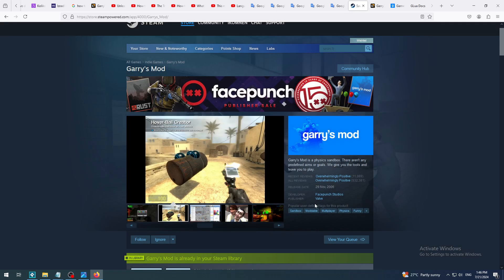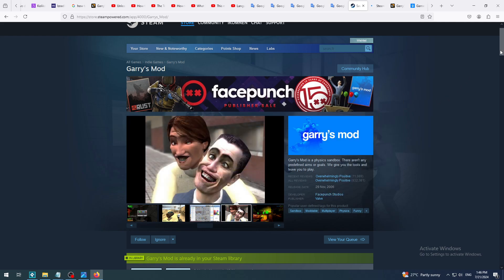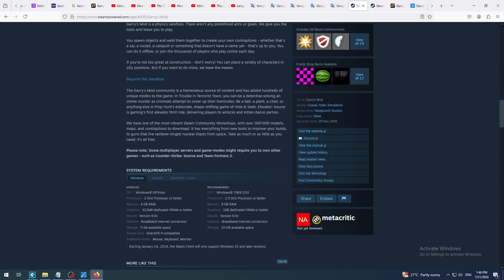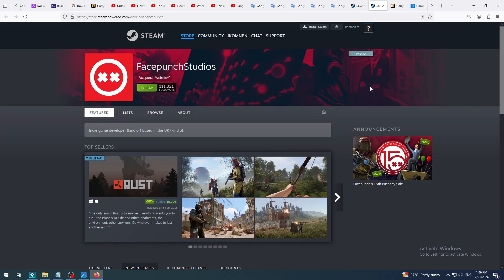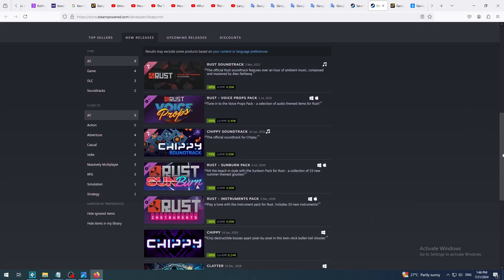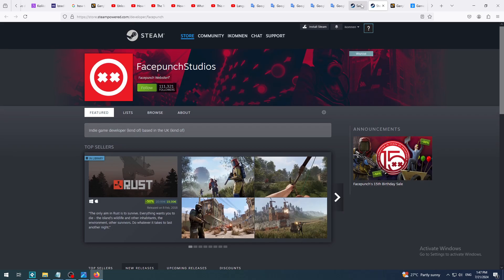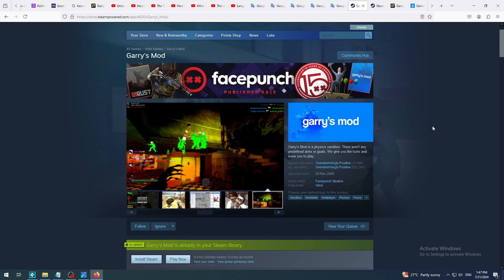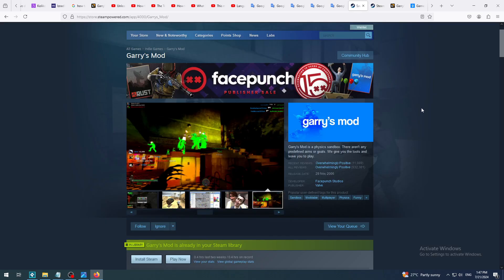The engine is actually the Source engine by Valve. Facepunch Studios changed and customized it on so many levels to make this sandbox. Facepunch Studios, who made Garry's Mod, also made Rust and a couple of other games and software - you've probably heard of them. That's why they're not leaving this app behind - same as with Rust, they made enough money and love what they do, so they continue upgrading it.